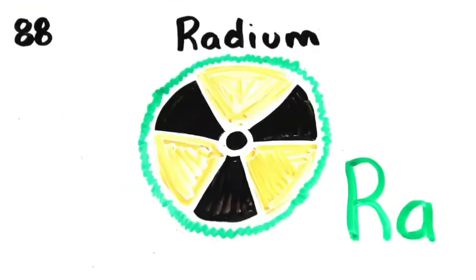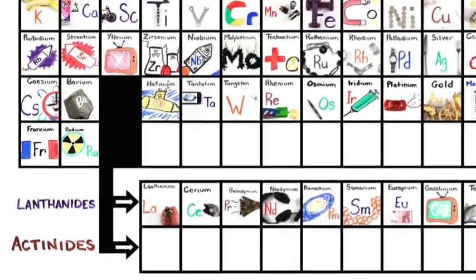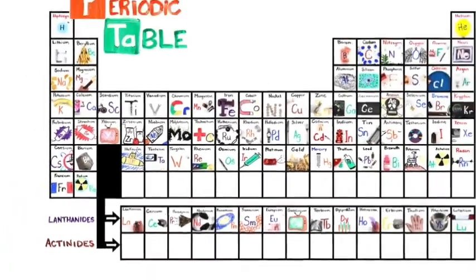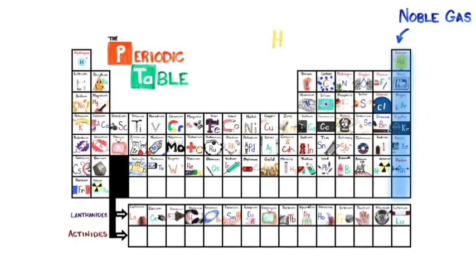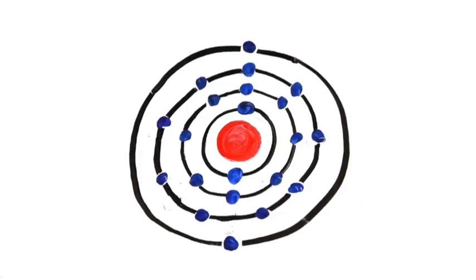Radium, then actinides at 89! This is the periodic table, noble gases stable, halogens and alkaline react. Each period we see new outer shells, electrons added to the right.